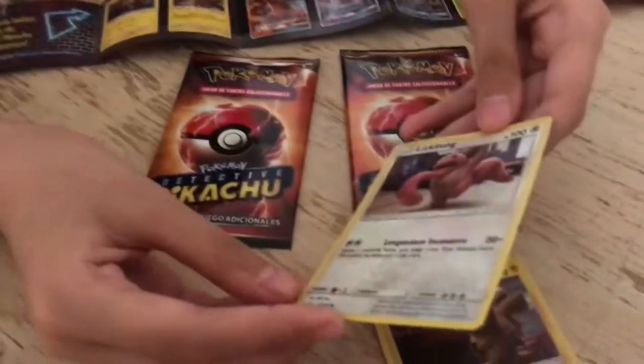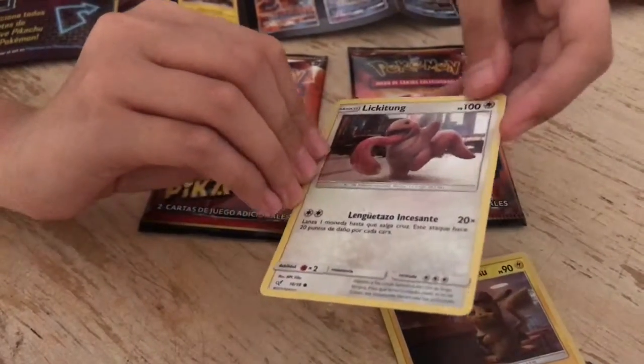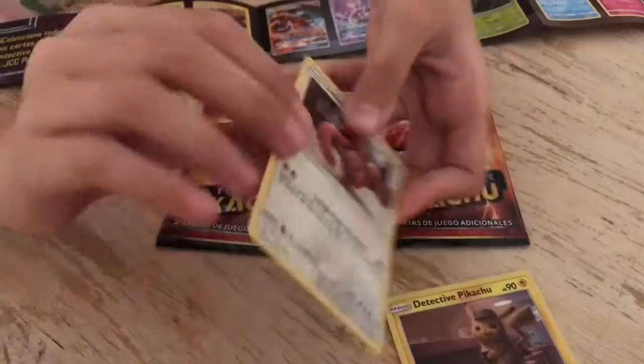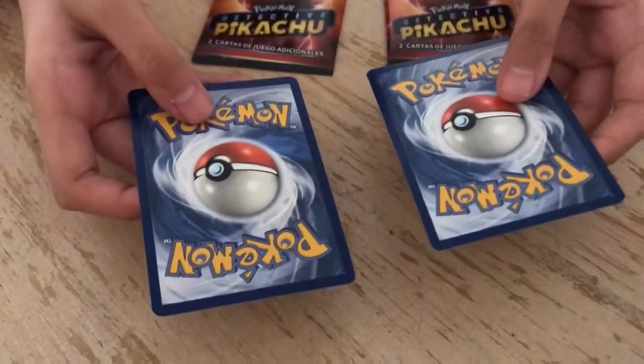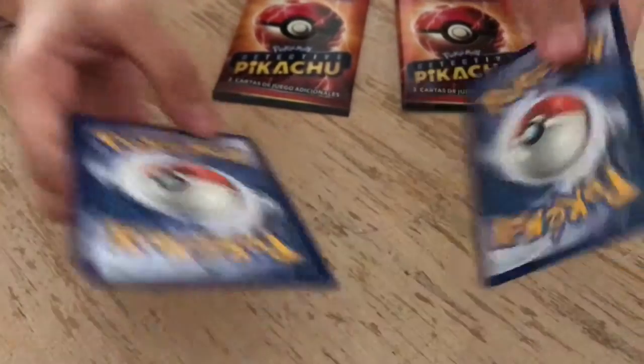And this is... 100 HP, normal type. This one's actually pretty shiny. And as you can see from the back, I think these are cards that you can actually play with along with the normal cards.